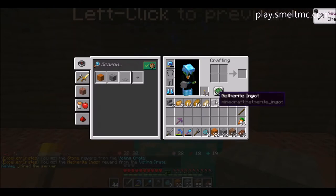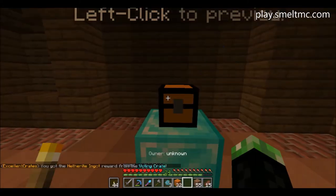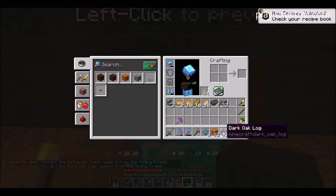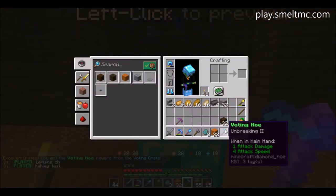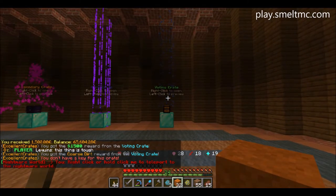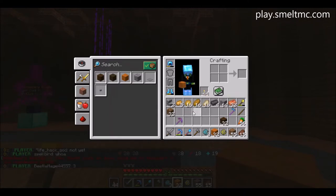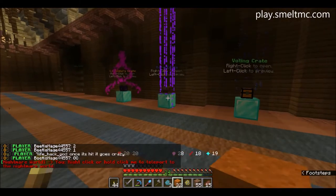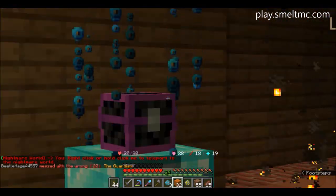We got a lovely couple of netherite ingots from that - they'll be handy once we get some decent armor. Another netherite ingot - pretty lucky! Some dark oak - beautiful, that's what we're needing for the roof. A voting hoe with Unbreaking II - pretty handy. In total we got some baked potatoes, copper ingots, and the netherite ingots are the best ones out of here. We've also got some spawner crate keys which I'm going to save for a bit later.